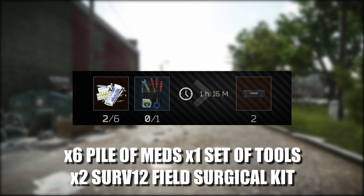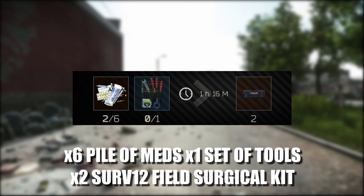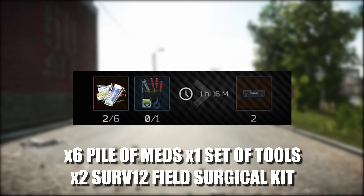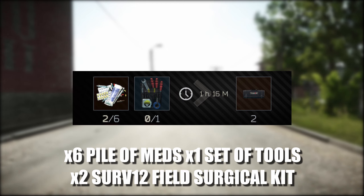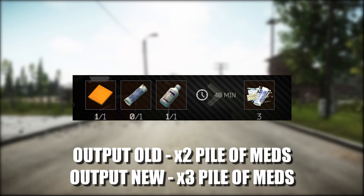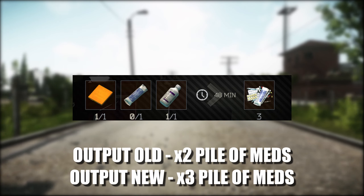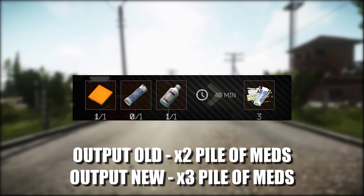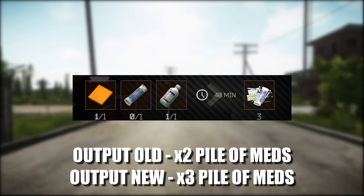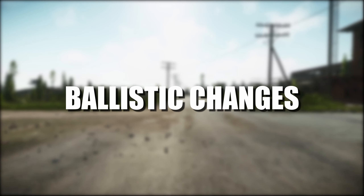You can now craft 2 survival kits, taking 1 hour and 60 minutes, costing 1 set of tools and 6 pile of meds. These hideout additions are pretty good — the survival kits are definitely a brilliant addition. Now on to a hideout crafting change: at Med Station tier 2, you can craft pile of meds — before it used to be 2, but now it's 3 — and it costs 1 AI-2 kit, 1 aseptic bandage, and 1 Augmentin antibiotic pill.